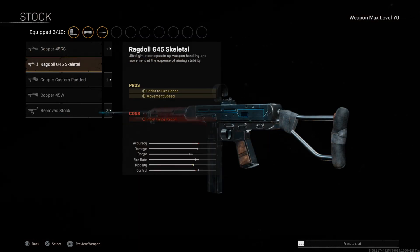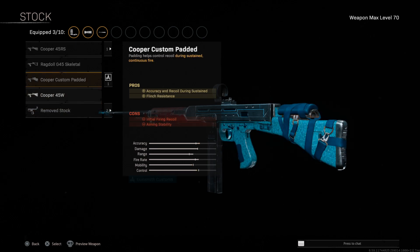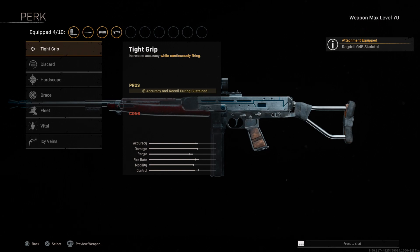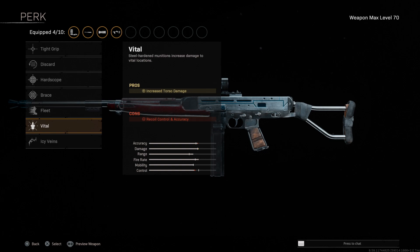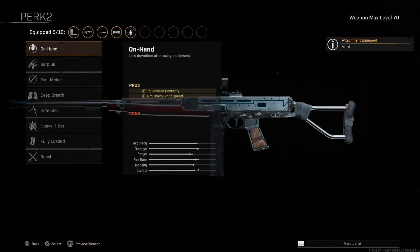The Ragdoll Skeletal gives us sprint-to-fire speed and movement speed, because we do want to be really aggressive with this. But you also don't want to lose too much recoil control like the remove stock would, so this one works just fine. For perk number one, we want max TTK, so we're going to go with Vital instead of any of the recoil control ones — Vital gives us increased torso damage.